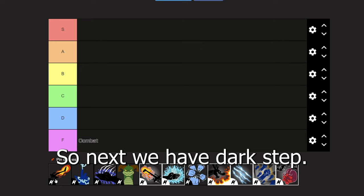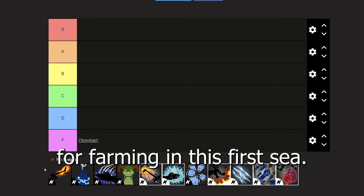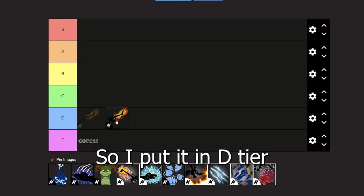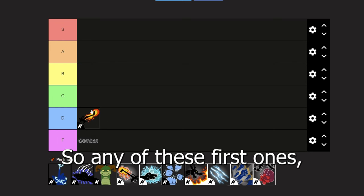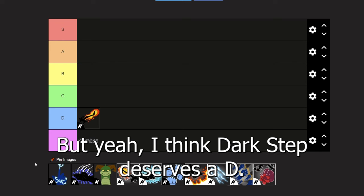Next we have dark step. Dark step is very decent for farming in the first sea, but if you're trying to do something like PvP it is absolutely atrocious. I put it in D tier just because of how cheap it is and it's also a prerequisite for other styles. Any of these first sea ones you kind of need to get in order to unlock the better ones, but yeah, dark step deserves a D.